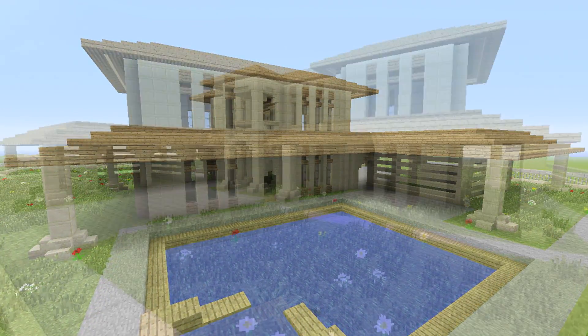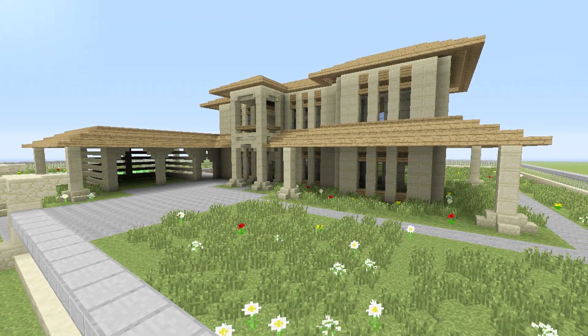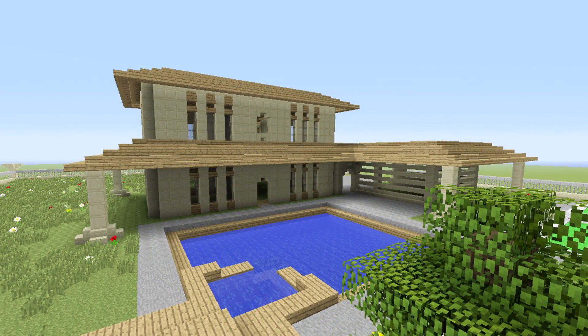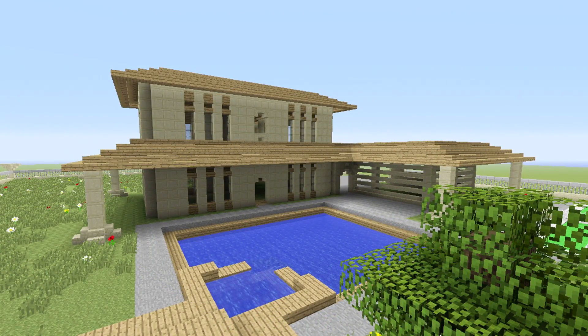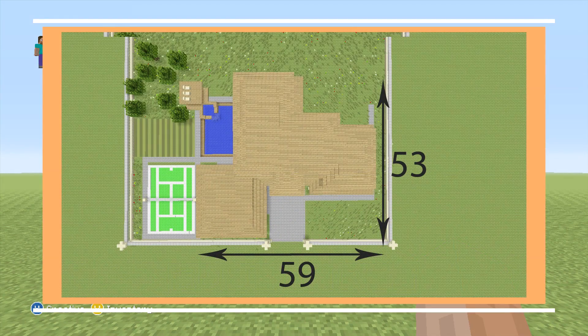We're about to have a new tutorial showing how to make another mansion. You guys seemed to really like the last mansion, so I want to make another one as soon as possible. Same as last time, I'm only going to be showing you how to build the exterior. It's a huge scale build, so start off by clearing out a space which is 59 by 53 so you can actually fit the building.